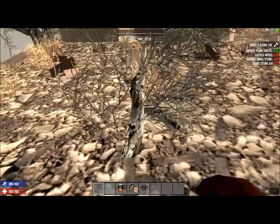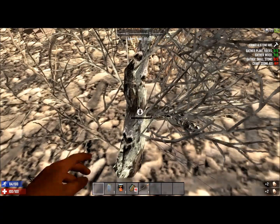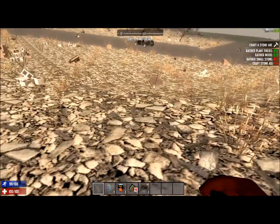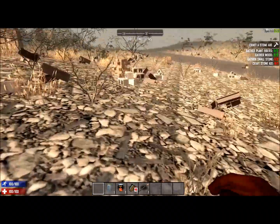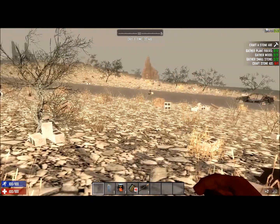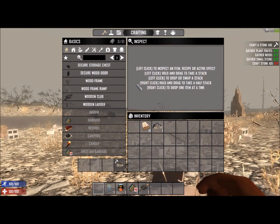Right, we've got the plant fibers. We've got some wood and small stone. Press E to pick up the small stone — let's find some more. There we go. Craft stone axe: inventory, crafting, stone axe, craft.